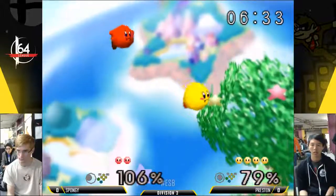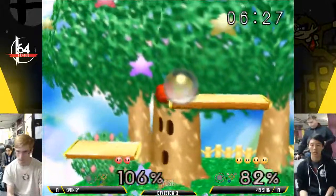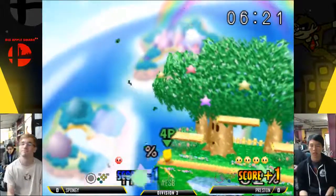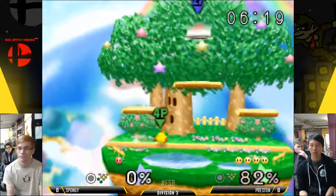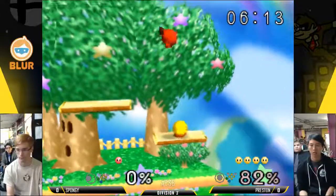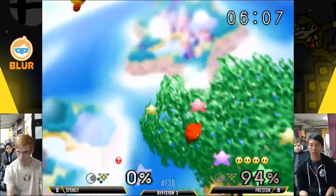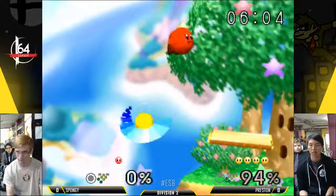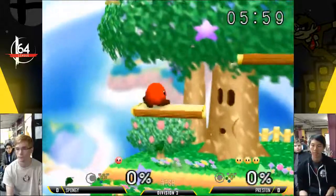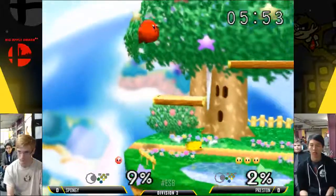The stuff that Preston was doing against me and Friendly is just going around the side plat. If you think about it, like you have a Falcon player — up air, up air, up air. But what you do after the up tilt, I think, makes a Kirby player in terms of their punish game. There are so many different things you can do to keep it going, and I don't know if there's a best one. I think it depends on the situation, but finding which ones work for you is what makes a good player.